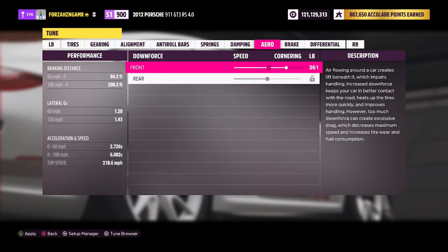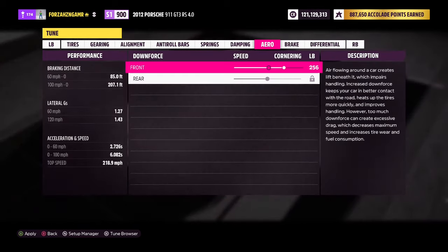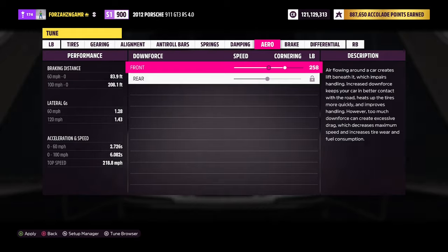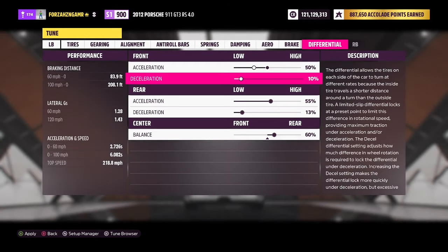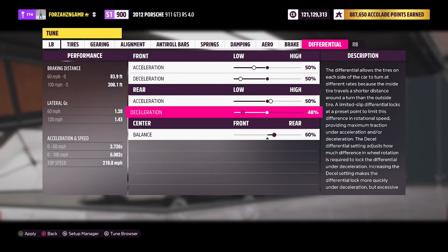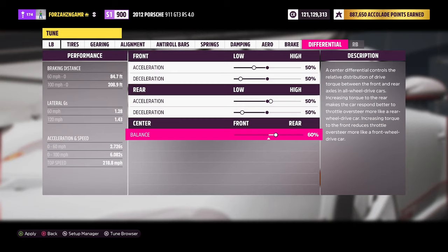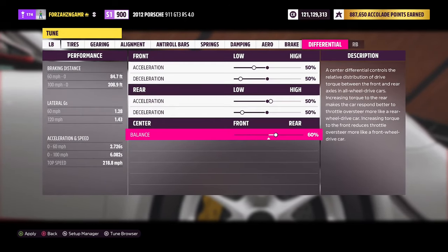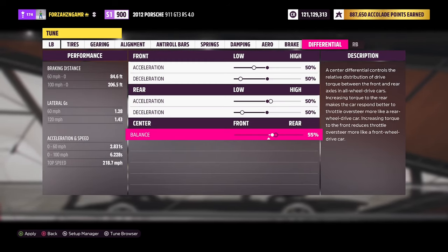Larger G is at 60 miles per hour — it says 1.28. The moment it turns to 1.28, perfect. These are all going to say 50. That goes there, that comes down, this comes down as well. We want a little less drive — closer to the middle. We're going to do about half the distance between this and 50, so 55. Let's see what happens — 2.8, perfect. I'll save this.